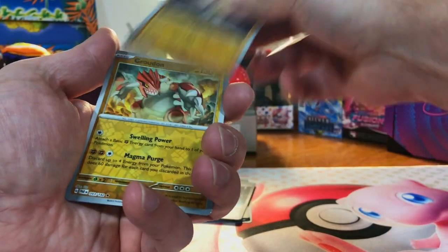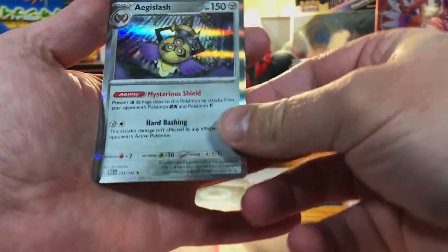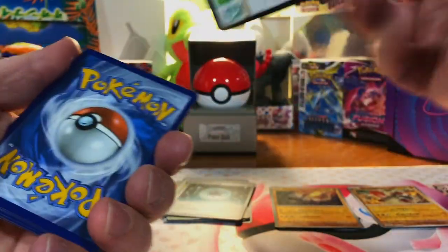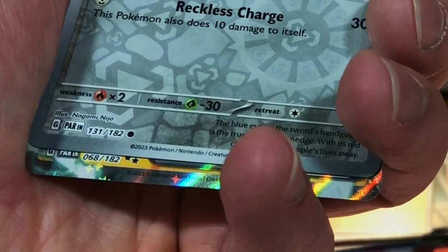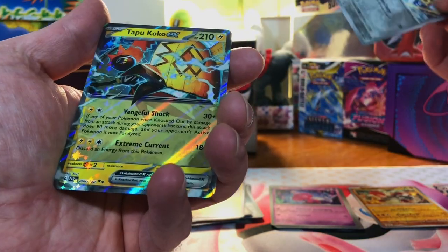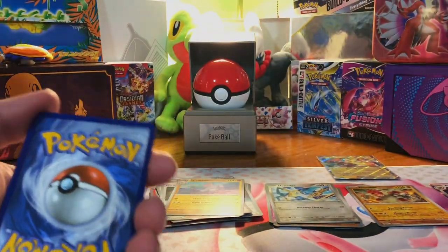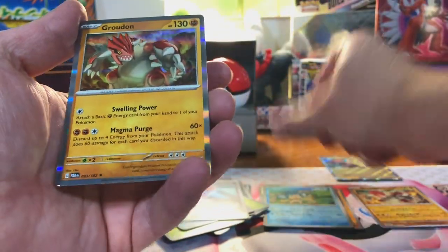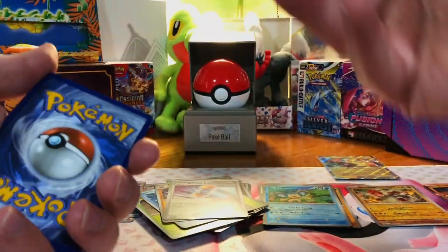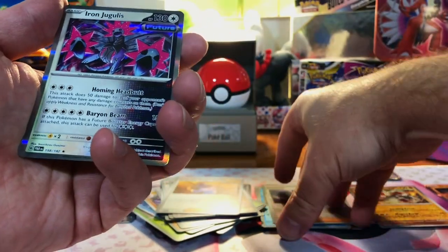We got Onyx, we got Groudon reverse holo — very cool — and a holo. Got a Tinkatink, a Homage, and an EX card: Tapu Koko EX, nice. Code card for you. Got an Earthen, a Panpour, and a Groudon holo. We got a Purrloin, Chantal, and an Iron Jugulis.